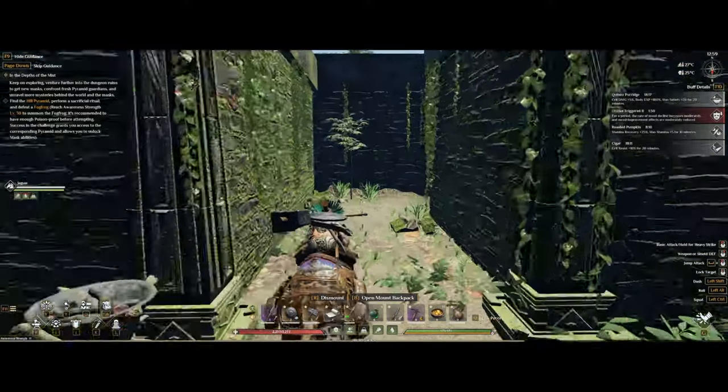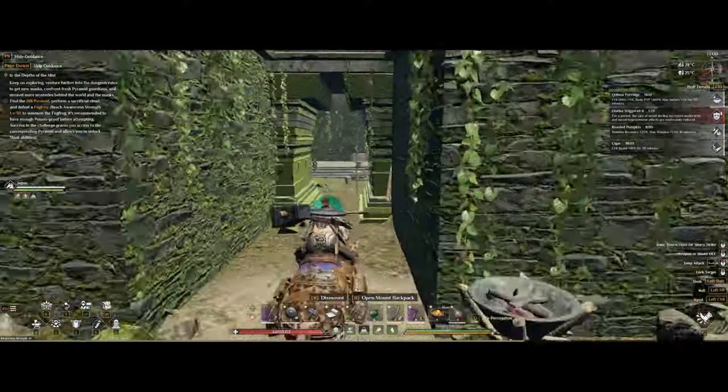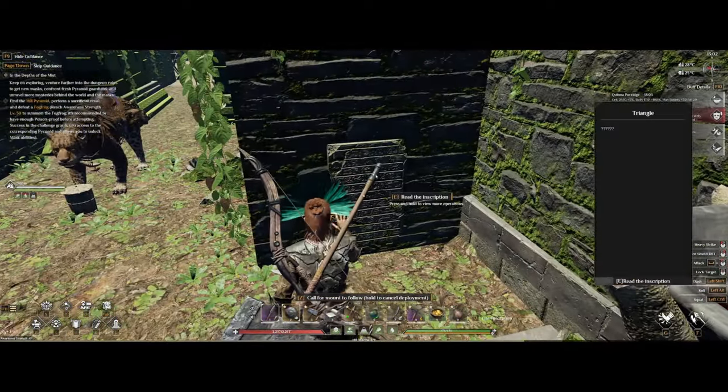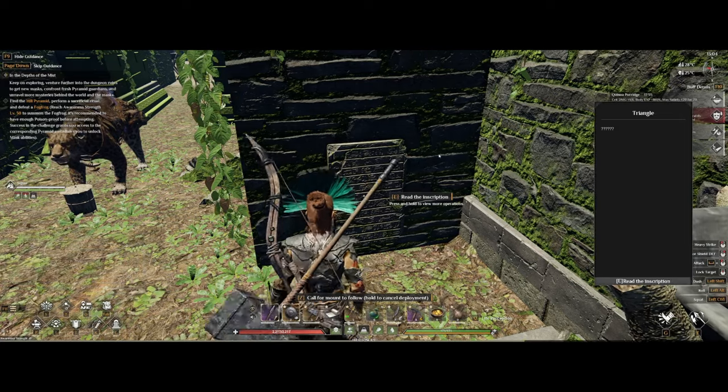If you go back to where we started at the northern entrance at the ruins, go in, follow the path, and take the first left — in that room on the left side there is another ancient tablet you can pick up for one additional skill point.